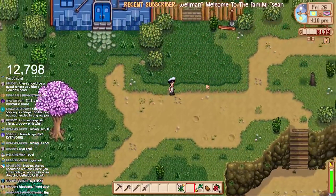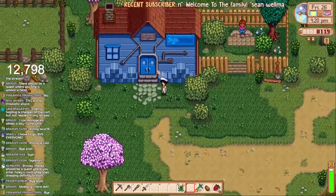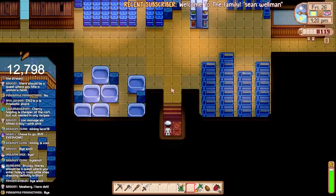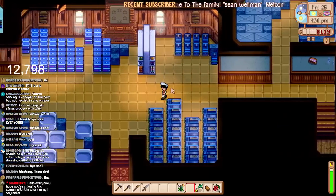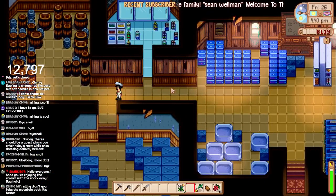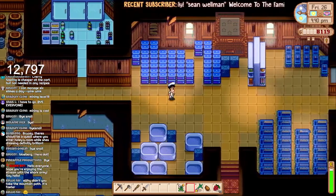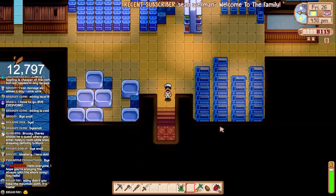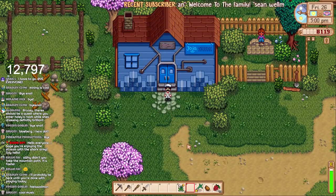Oh no, look at Joja — it's turned into... that's the first time I've ever seen that. Oh, that's sad. Look what music's just come on as well. We've gone to the dark side. We've betrayed Mayor Lewis and turned it into the Jojo Warehouse. That's the first time I've ever done that.